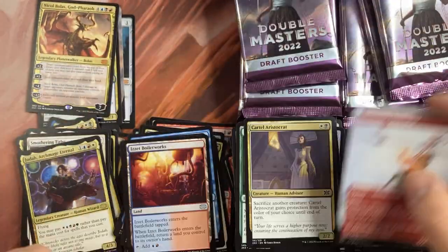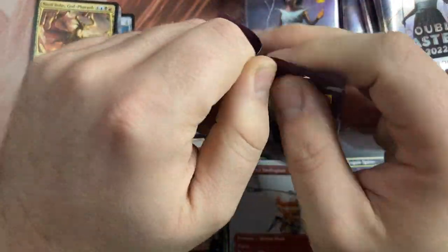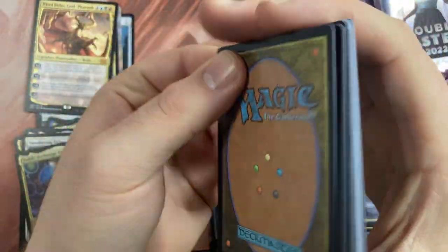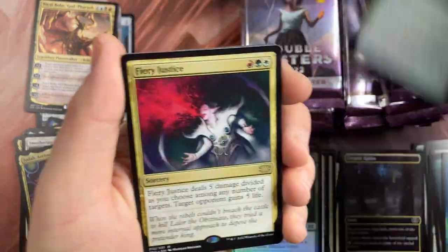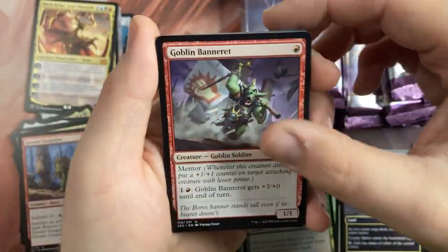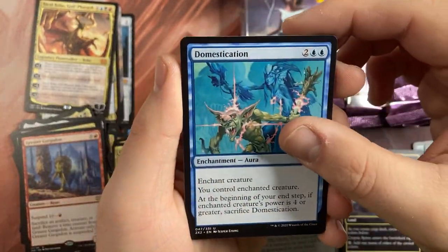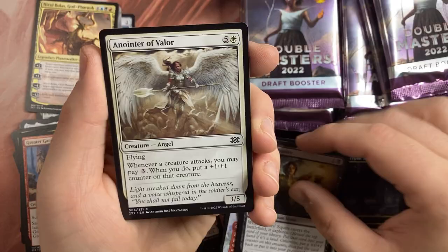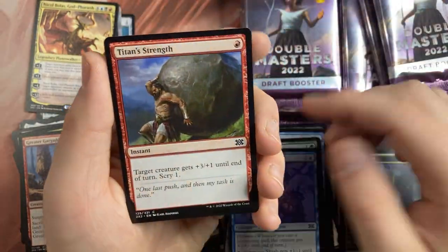And a Monastery Swiftspear in the alternative art. Let's head to the next one. Here we have a Ball, a Cryptic Spire, Grapple with the Past, Fury Justice, Greater Gargadon, Goblin Banner, Glorious Scale, Venishino, Domestication, and the Charm, Settle Beyond Reality, Seeker, Anointed of Valor, Aven, Deadly Recluse, Ingenious, and Titan Strength.